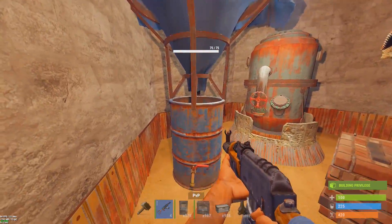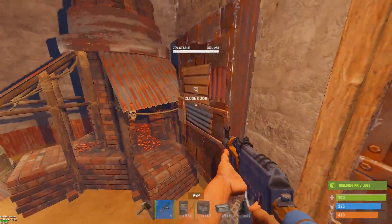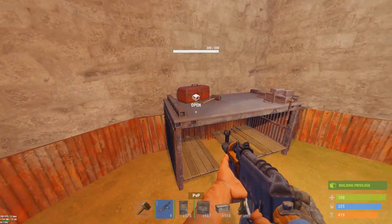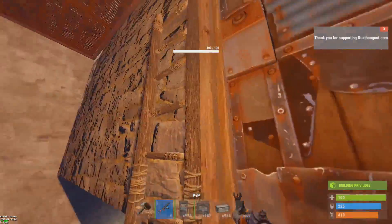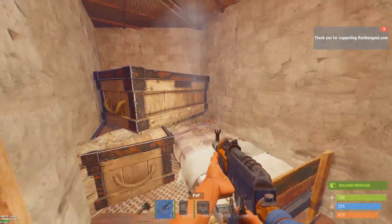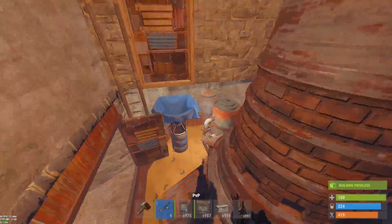The first part of that is this large furnace room. In here we've got a water catcher and an oil refinery, and over there you can see we have our research table and repair bench. Then up above, we have two rooms in here too, so we're really making the most out of all the room that the large furnace gives us.